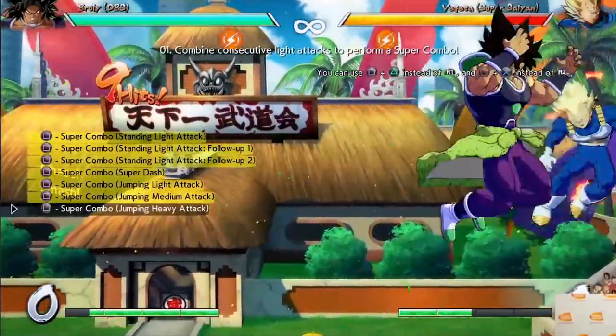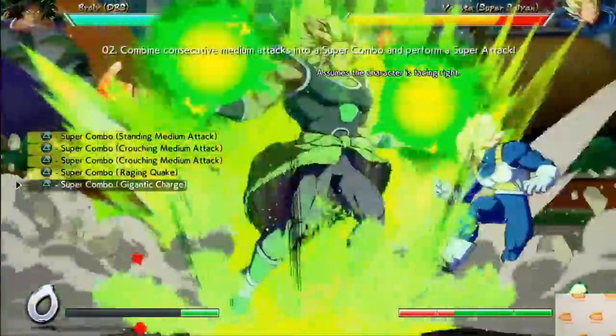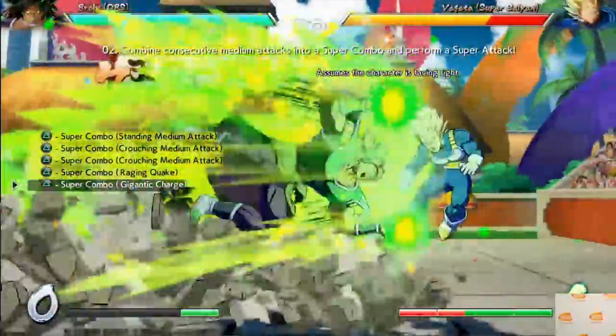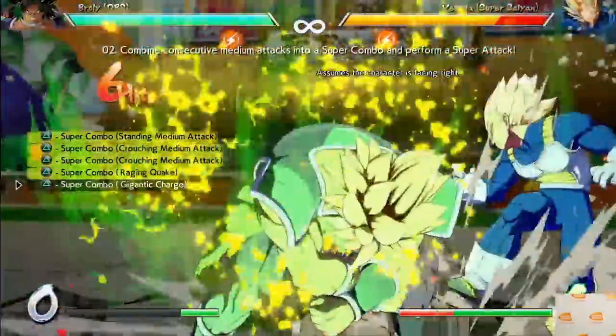For Broly's second auto combo challenge, there really isn't too much to say that we won't get into more later. Just to break it down very quickly, you see a few of his medium attacks here. You also get his special and then his level one super at the end. We are going to talk about all of these aspects a little later on in the combos, just because they focus on some of those tools a little more there.